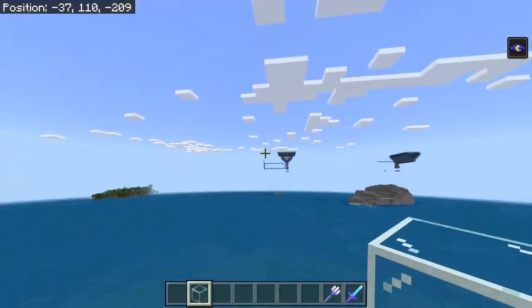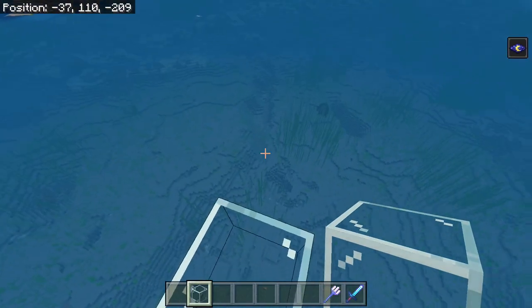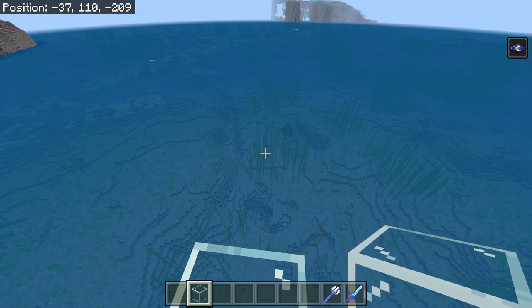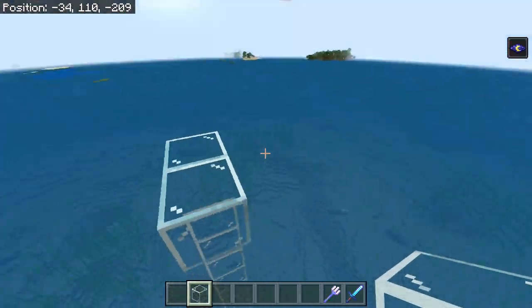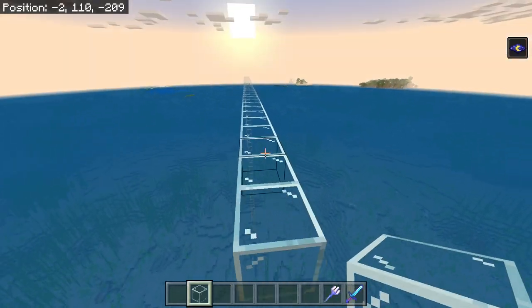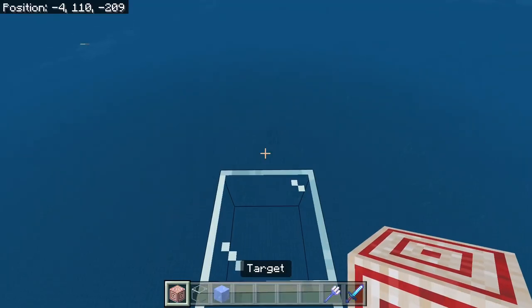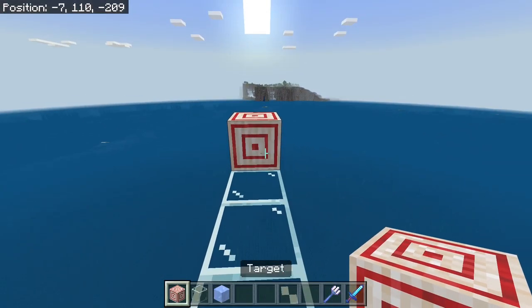Once we know north is that direction, we want to turn to the east because that sun is setting back that way. We're going to go 33 blocks out this way. Once you've gone 33 blocks, go ahead and put a temporary block in right there, and then we can put in our first target block.